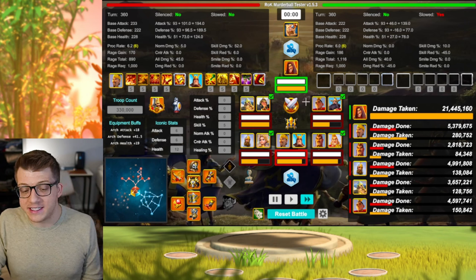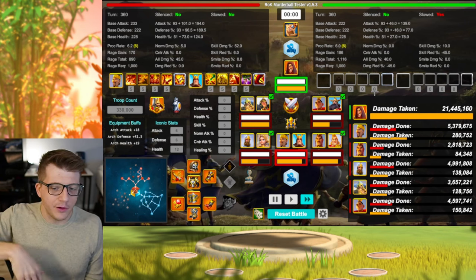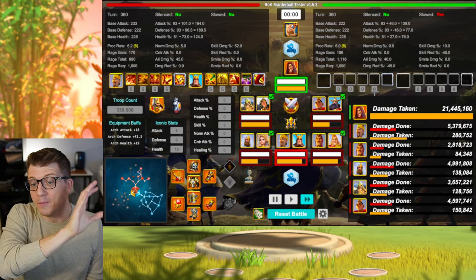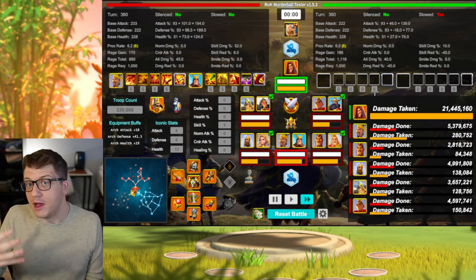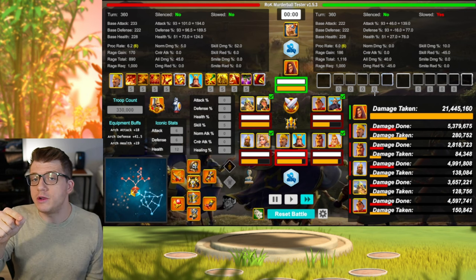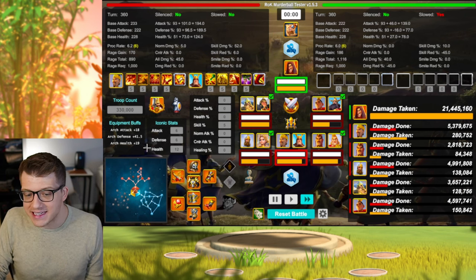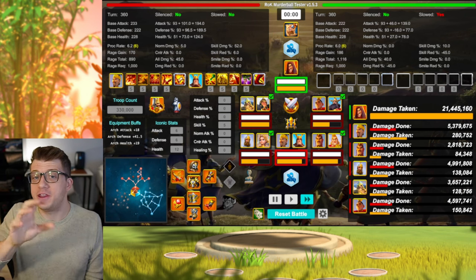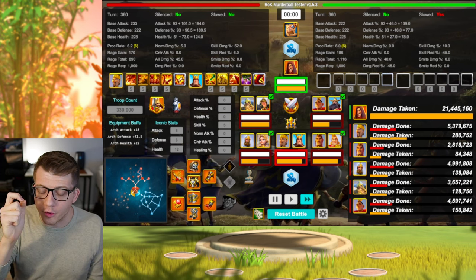For each of these armies you can set the talent builds, equipment, skill levels, all the iconics — everything you want. This new murder ball tester is actually insane for people who want to go super in-depth picking the best possible five-army lineup, because you can put in all your exact gear, skill levels, and iconics from your account and test what the best possible murder ball lineup is for you.